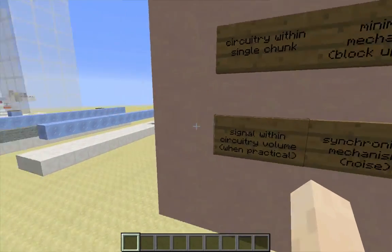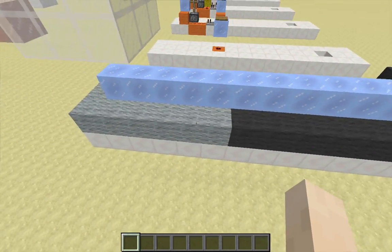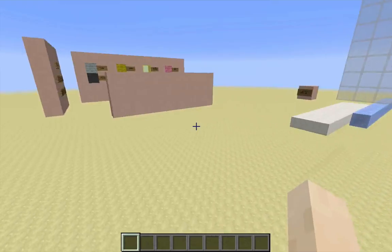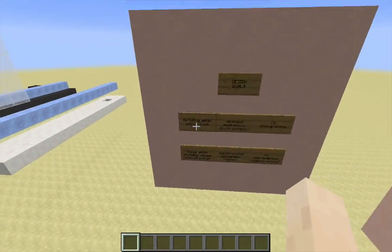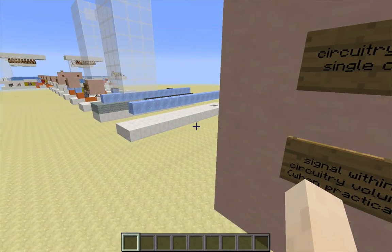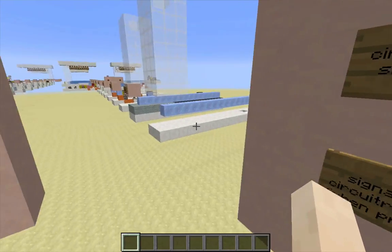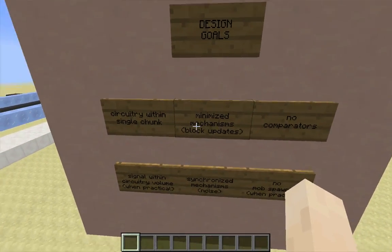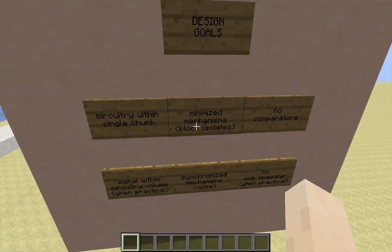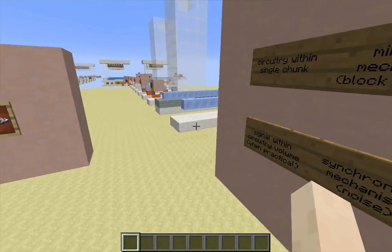I also want all the signal from the circuitry to stay within the circuitry volume — you can see this wall down here which represents that volume. That's really just when practical; if it would be significantly more complicated to keep the signal contained, I'll let it leak out, but that's a design goal. I also want to minimize the number of mechanisms, including the amount of redstone in the circuitry, for block update reasons. And I want the mechanisms to be synchronized when possible for some kind of noise abatement.